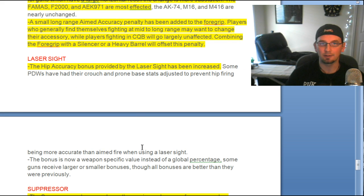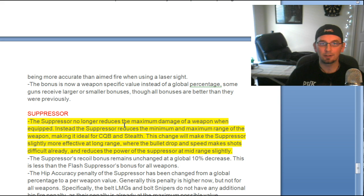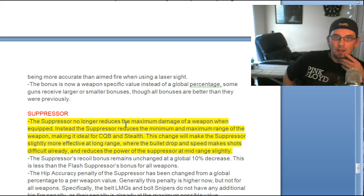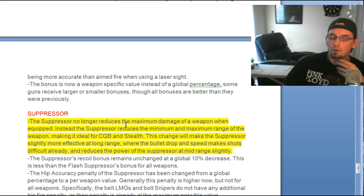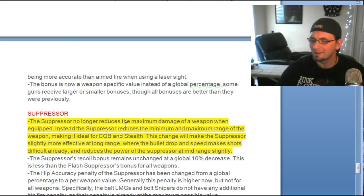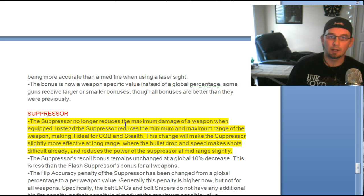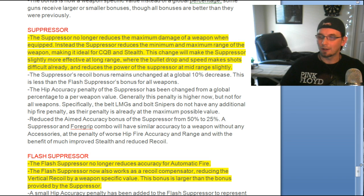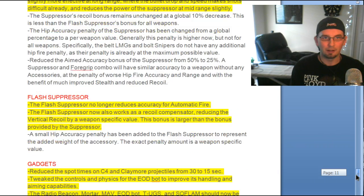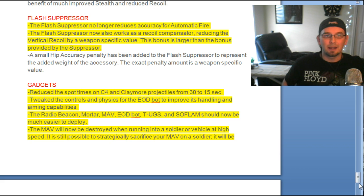Laser sight now gives an added hip accuracy bonus. The suppressor no longer reduces the maximum damage of a weapon — it mainly affects bullet drop and speed now. It will still do the same amount of damage, but at mid to longer range you'll have to compensate for the lower round speed. Flash suppressor no longer reduces accuracy for automatic fire and also works as a recoil compensator, helping reduce recoil. The bonus is larger than the bonus provided by the suppressor.